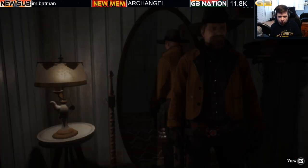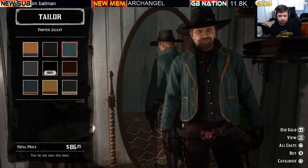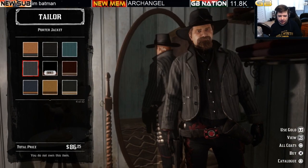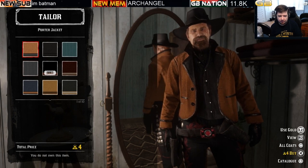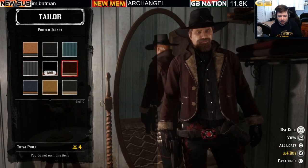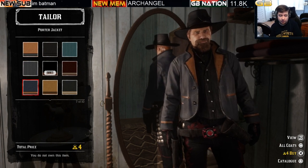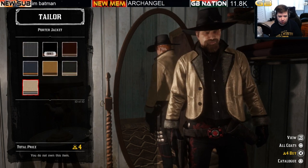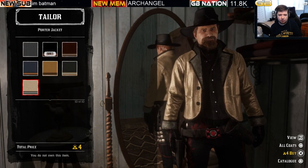Moving on to the Porter jacket at $83 with ten variations. Some are cash and gold optional, while at least four variations are gold only at four bars of gold for the Porter jacket.